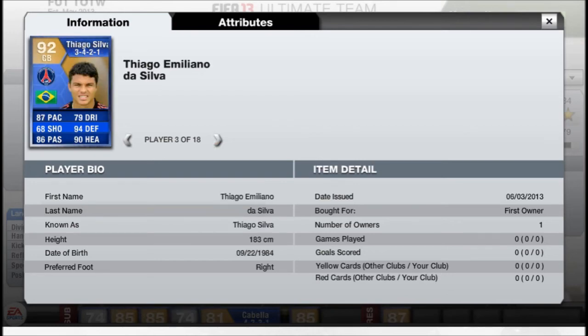Then you've got the big boy, Thiago Silva — 92 rated, 87 pace on a centre back. That is absolutely insane. He will be so expensive — 94 defending and 90 heading. I can see this guy being well over 500k and into the millions because of that 87 pace on a centre back.